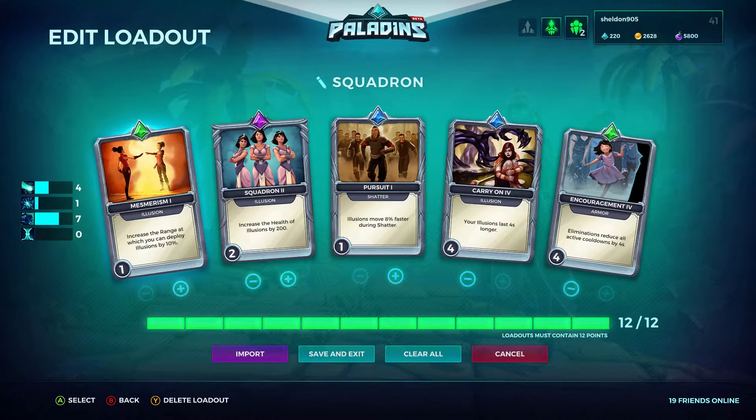Into the Loadout, this is the loadout I've been using lately: Mesmerize with 1, Squadron with 2, Pursuit with 1, Carry On with 4, and Encouragement with 4. This has brought me all the way to Platinum 1.